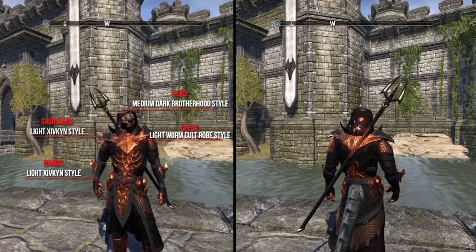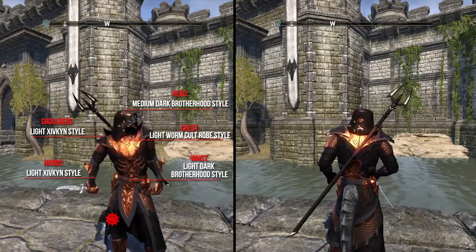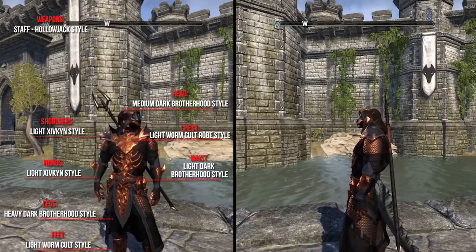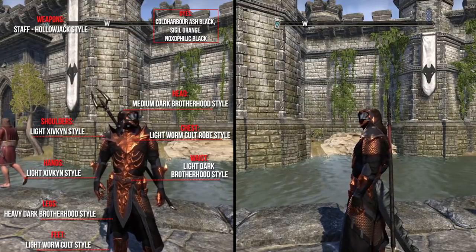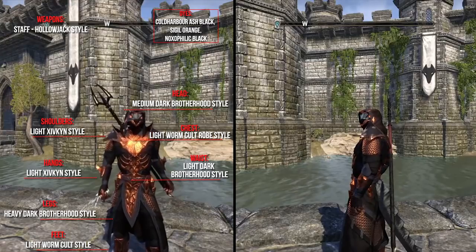The hands the Light Sifkin style, the waist the Light Dark Brotherhood style, the legs the Heavy Dark Brotherhood style, and the feet the Light Wormcult style. As weapons he uses a Staff in the Hollowjack style. To enhance his look even more he uses the Bloodforged skin. As dyes he uses Cold Harbor Ash Black, Sigil Orange, and Xanmeer Black. The application cost for this outfit is 12,000 Gold.